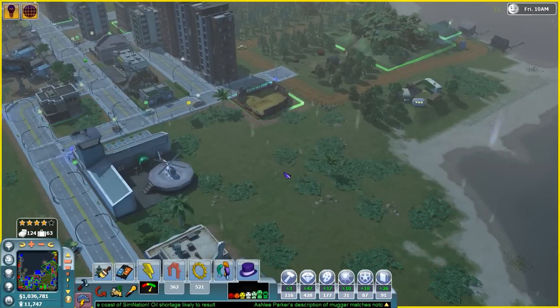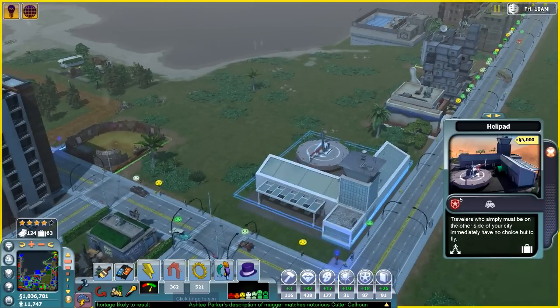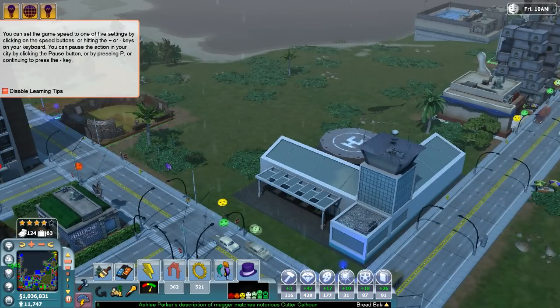I'm assuming that people will go from one side of the city to the next, or travel now, which is going to be pretty cool. Let's see if anything happens here. Well, nothing's going to happen when you're on pause. So here's the helicopter — let me see if it actually... Ah!